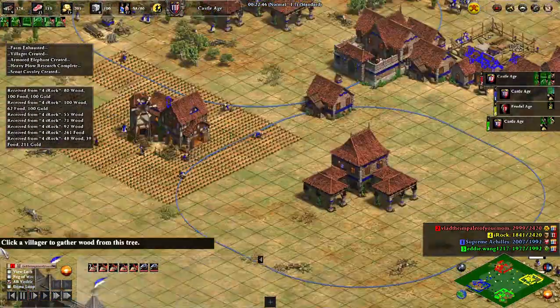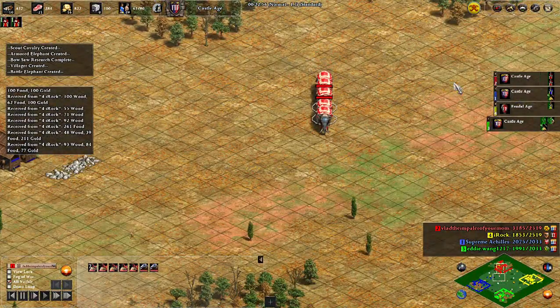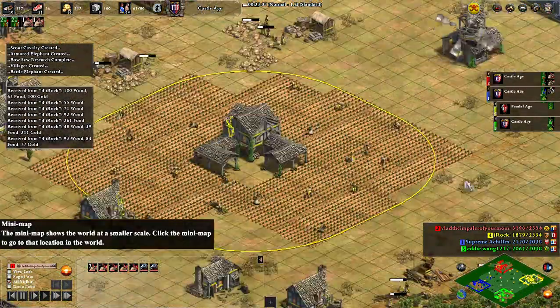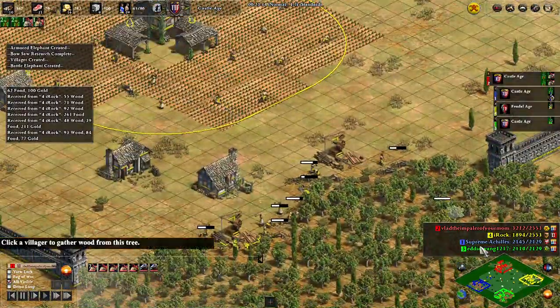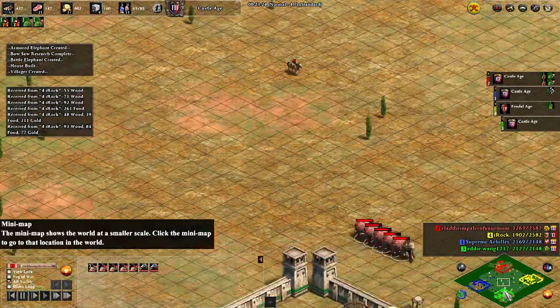Blue's eco is very lackluster, and this is looking really good for us. I decided to do something a little bit surprising and attack green. The logic behind attacking green is it takes pressure off yellow, who cannot defend himself, and then it opens up the way for a 2v1 later on.